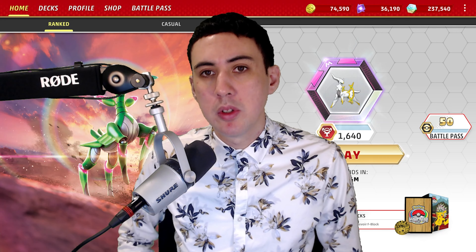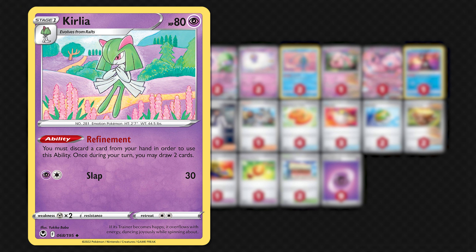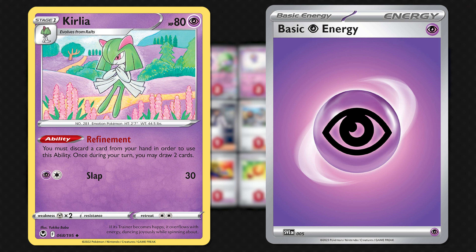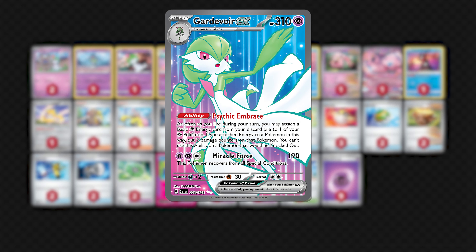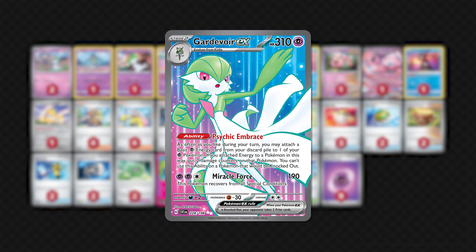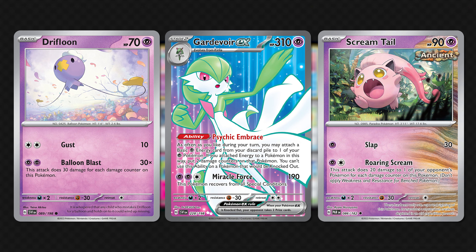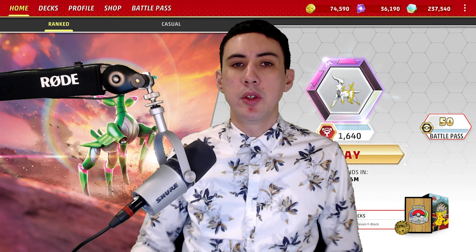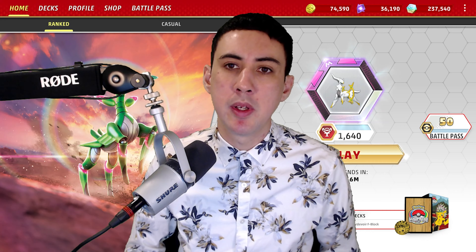In the early game, you've got 2 main goals: get multiple Kirlia set up and get the number of Psychic Energy needed for the matchup into your discard pile. 6 energy in the discard pile will typically be enough for pretty much any matchup. When you're ready to attack, start by putting a Gardevoir EX into play and then start leveraging Drifloon and Screamtail with tools attached to knock out your opponent's Pokemon, continually presenting a difficult board for your opponent to deal with.